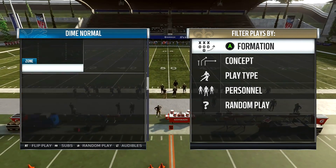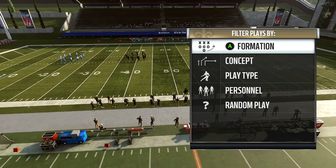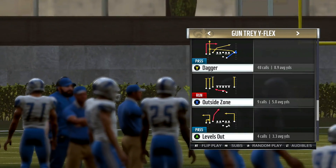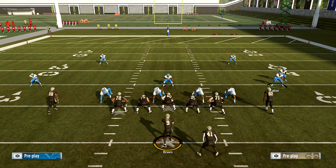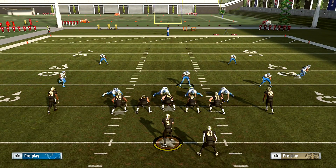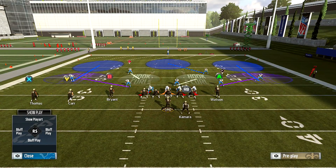What we'll do is come out in the Cover 3 Buzz Press with a block running back. This is going to be one of those plays again. All we're going to do is baseline, pinch, and slant outside. It's that simple.